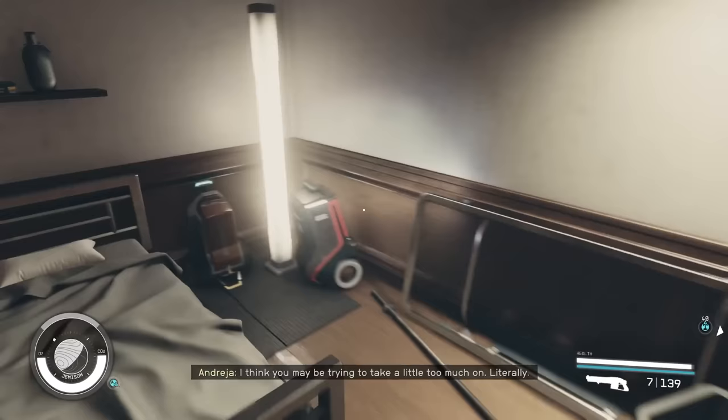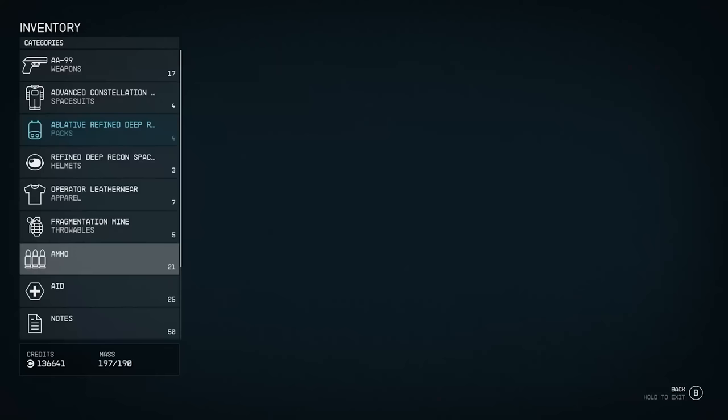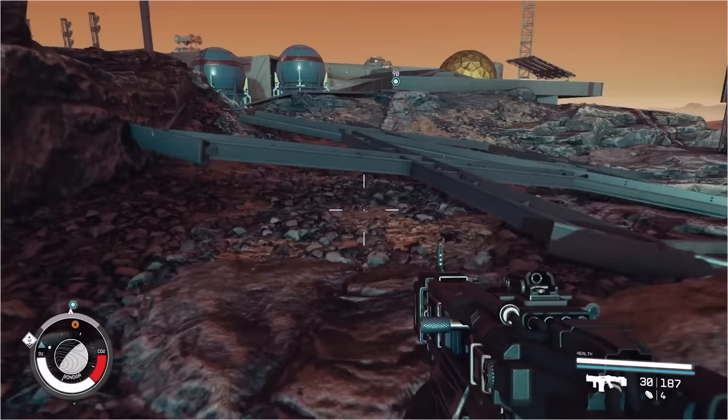If you're in a hurry and want to keep the treasures you've stashed away, you can temporarily increase your capacity by consuming certain food or aid items. For example, the UC Battle Meal Multipack increases the amount of mass you can carry by eight for eight minutes. Keep in mind that this is only a temporary fix, and you'll still need to address your inventory space once the timer on the buff has expired.